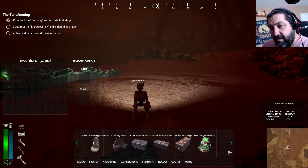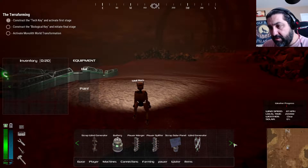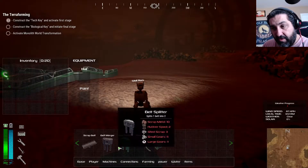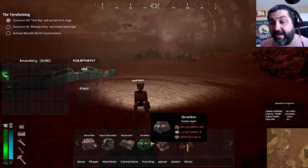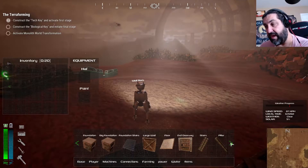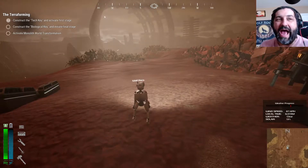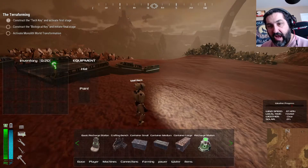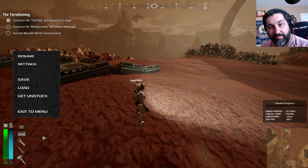There's your crafting bench. There's the items, the water - we're gonna need those. There's the powers. There's also a farming system you can do, and all the different connections - these are all the machines. We're gonna need a shredder, an input shredder - there's a whole bunch of stuff we're gonna need. The thing I'm concerned about is I can't find anywhere how to make the tech key.